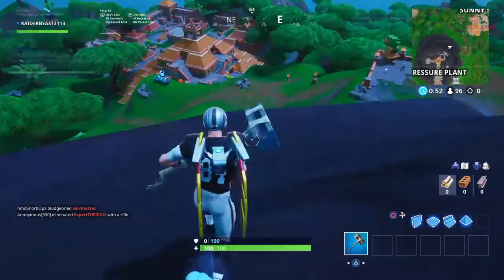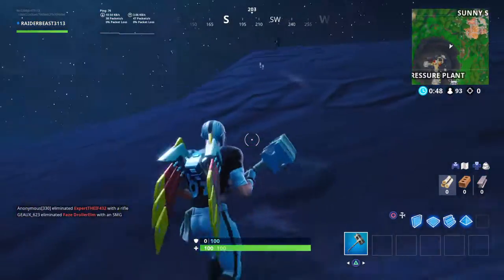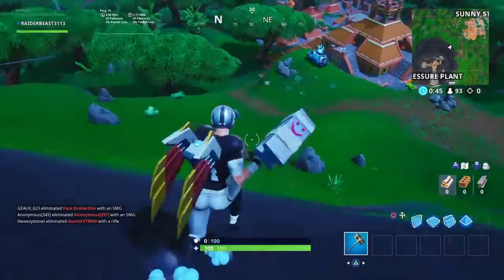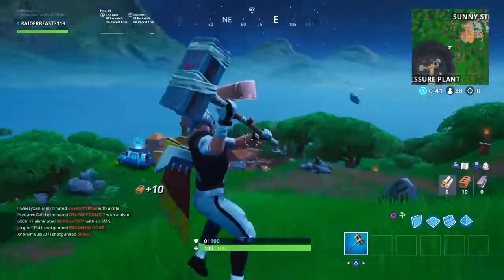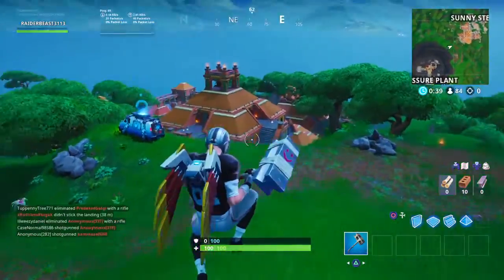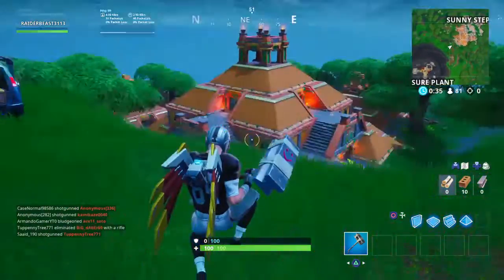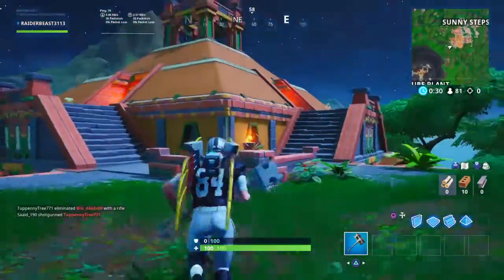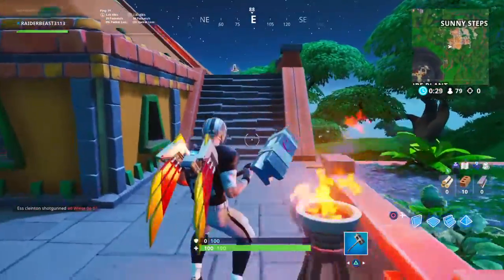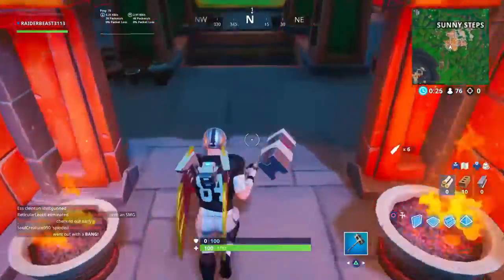So you guys now know where the bunker smasher is at. Just make sure you have the bunker smasher — that is needed, because otherwise you're not going to be able to do anything at all. You're going to be able to smash the rock, maybe, but you're not going to get the 4-byte that's needed. So make sure you get that bunker smasher. Jump into a solo, duos, whatever mode you want to jump into — just select creative, of course, and go from there.